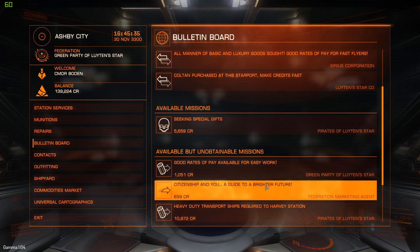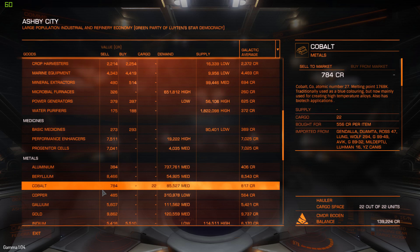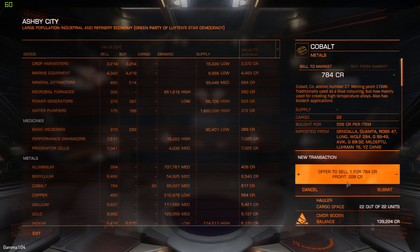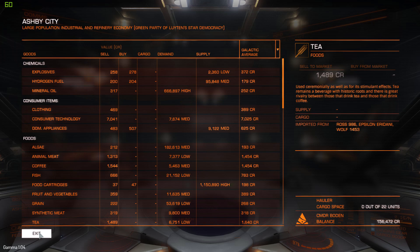Let's check the bulletin board first — always make sure you check here just in case. As you can see, there's nothing useful. Looking at the cargo list, you can see the cobalt we brought with us: 784, a bit less than the galactic average, and we bought at a lot less, so we got 228 profit on each unit. The profit for this journey is about 5,000 credits. So if I ran there with a full 22 units of superconductors and returned with cobalt, it's a lot of profit for the entire round trip.